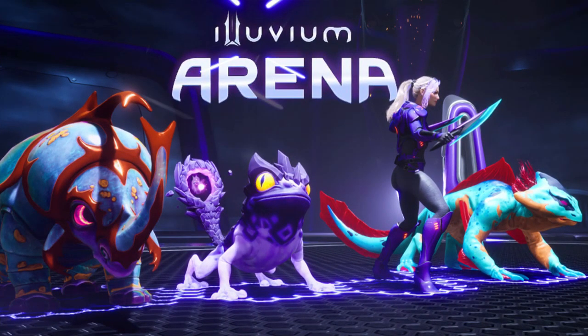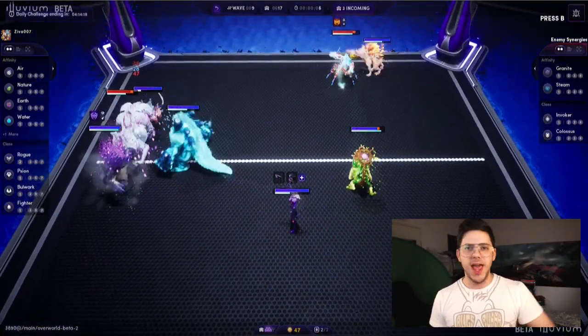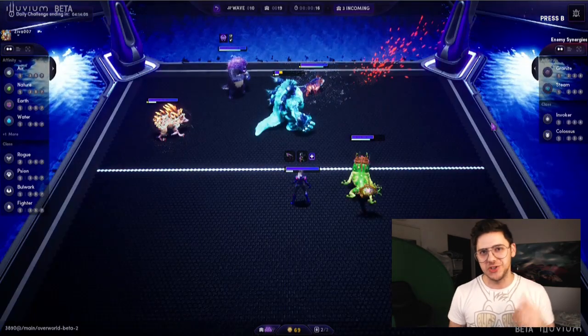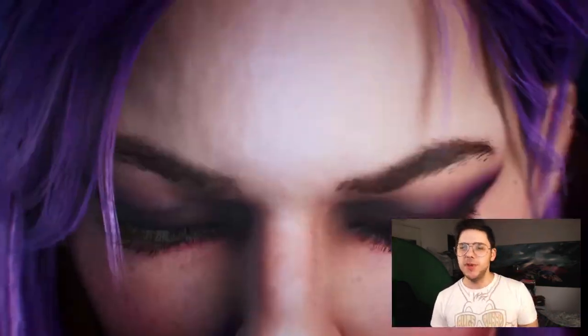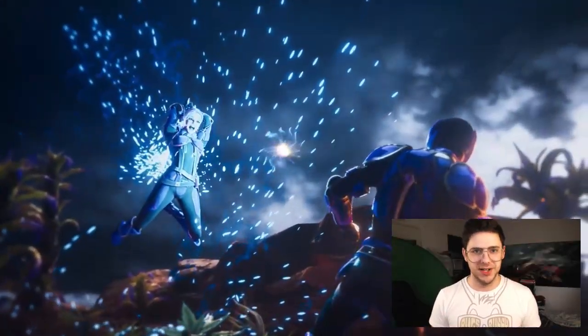Saving the best for last: the Illuvium Arena. Currently the closed beta offers survival mode, where you take on waves of AI opponents and try to beat them with the set deck for the day. Every single day the deck and the waves reset and you keep trying until you manage to get to the top of the leaderboard. In the future there will also be PVP, which will be the core game mode of the entire Illuvium ecosystem — think Summoner's Rift for League of Legends. In Ascendant mode you go up in the ranks and everyone can play for free.